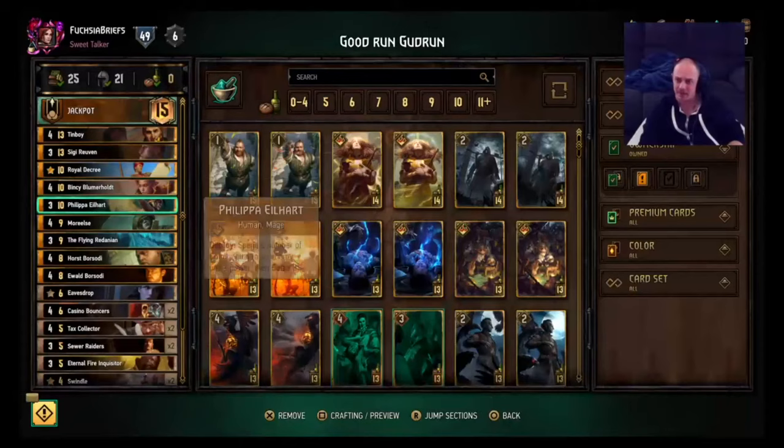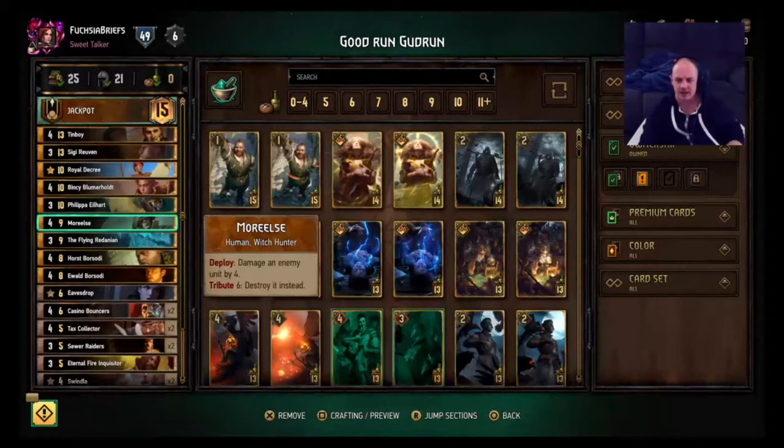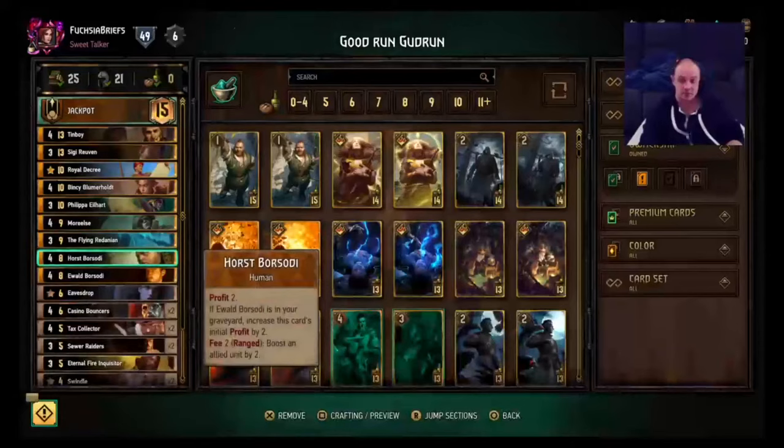Got Philippa here — brilliant Syndicate card, especially in a deck that's going to have a lot of coins usually. Seize a big unit, seize an engine, make it work for you. Really good card. Morels — you can take out a really tall unit, a shielded unit, anything. Flying Redanian here for thinning, tempo, and you should be able to bring it out multiple times over the game across the multiple rounds.